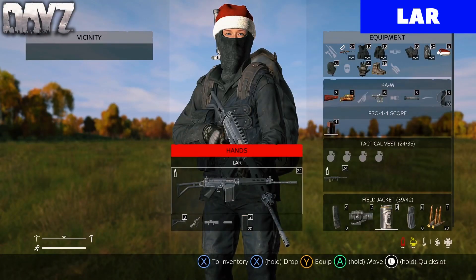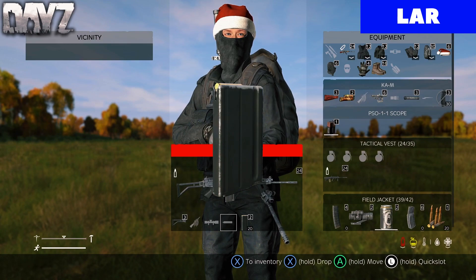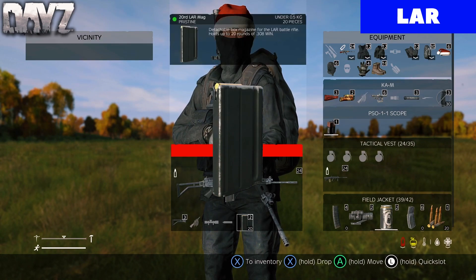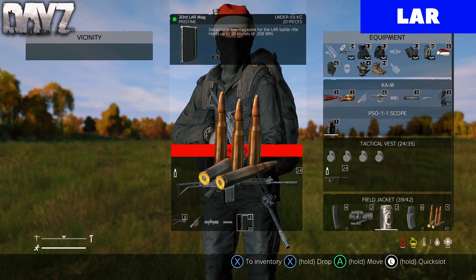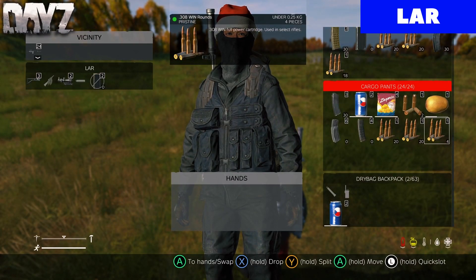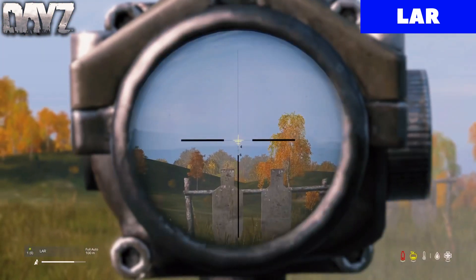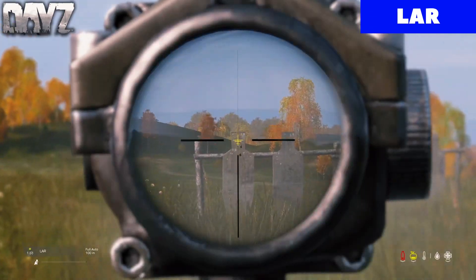The next gun is going to be the LAR. You can put a ghillie wrap on the LAR, a sight, and a suppressor — but just to let you guys know, you can only put a bottled suppressor on the LAR. It only has one mag, which is a 20 round mag, and this gun also takes .308. It only spawns at helicopter crashes on official. This gun does have a decent amount of recoil, so you just gotta get used to it.